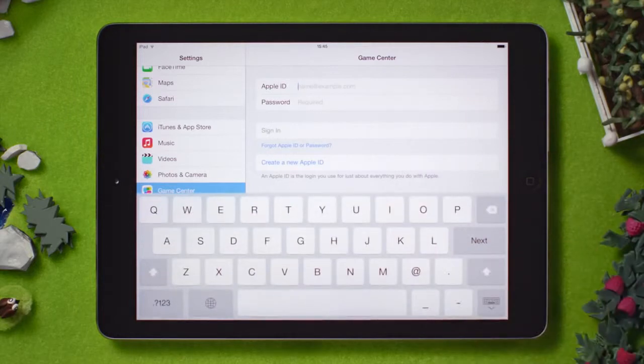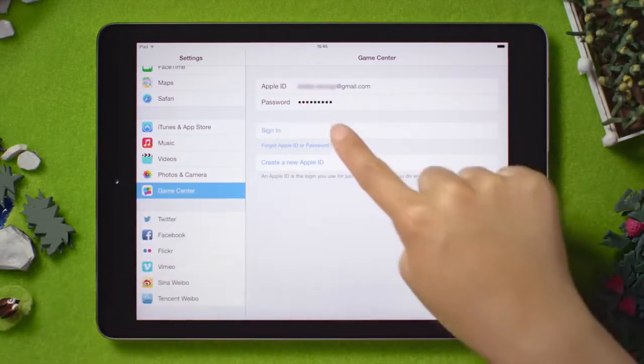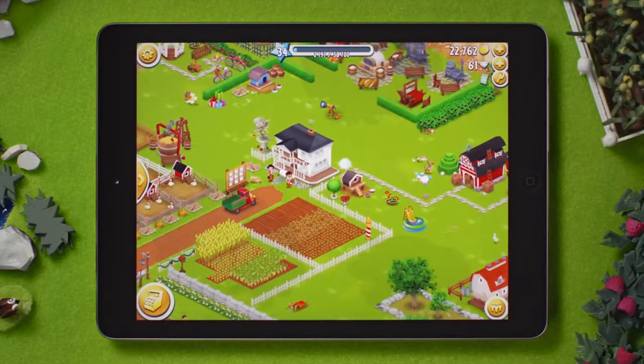Since I already have an account, I will sign into it. Once you are signed in, head over to your Heyday app, launch your game, and your farm will automatically connect itself with this new Game Center account.